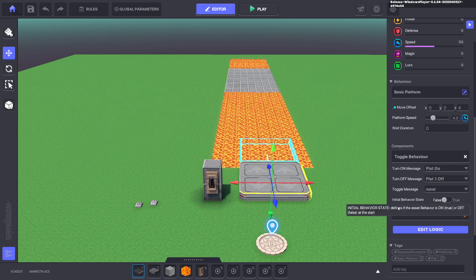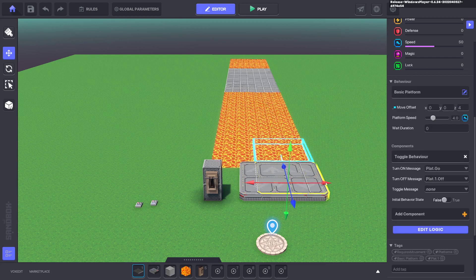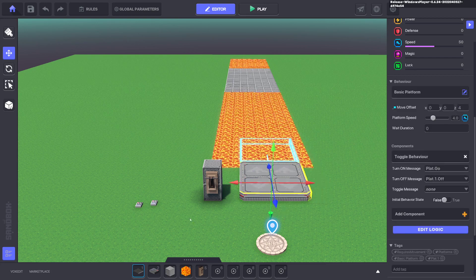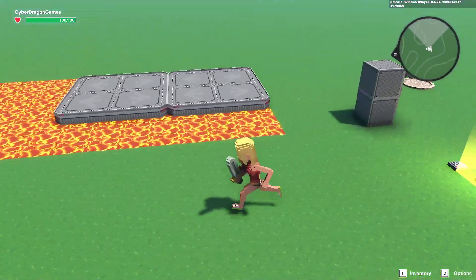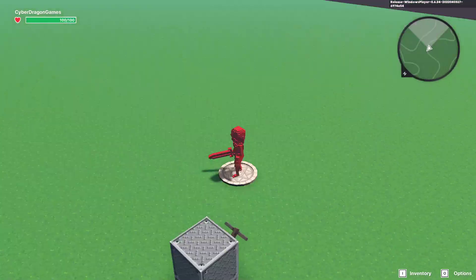Make sure the numpads are correct: 'plat.2.off' to 'plat.2' and 'plat.1.off' to 'plat.1'. Hold Shift to stack them evenly. Push the button — first one turns off, second one turns off, and you can see they are perfect.